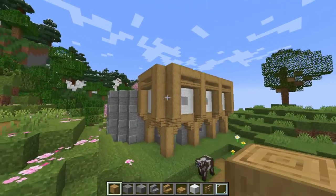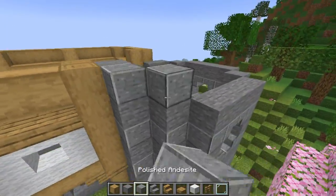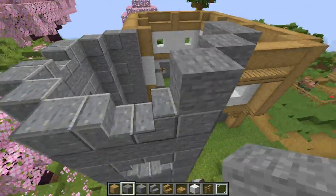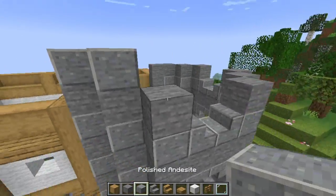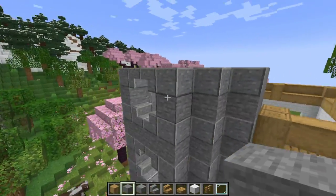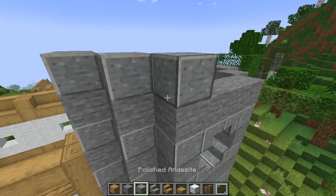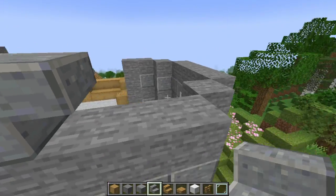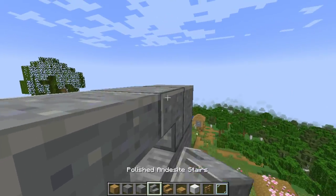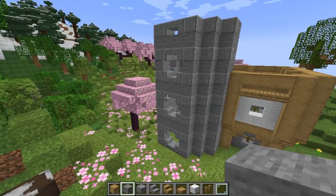Coming back to the tower: place a row of stone, then three diagonal andesite with stairs just like we did for the windows. Place stone leaving the stairs open for the window, then do the last layer of big windows. On top of that layer, do one more layer of stone, and on top of that, one final layer with a very mini window at the top. Place your polished andesite stairs upside down — as you can see, we now have three large windows with one small window at the top.